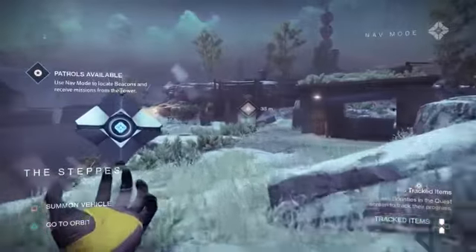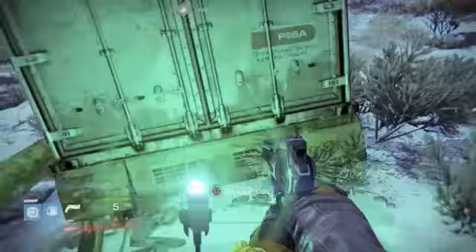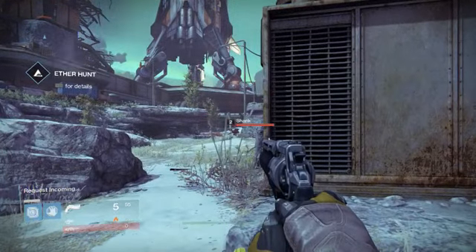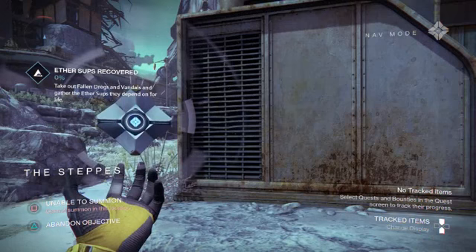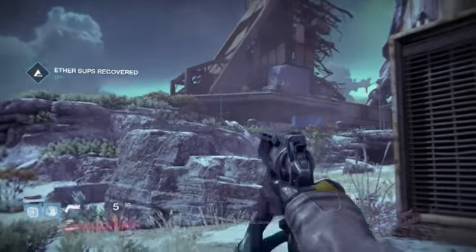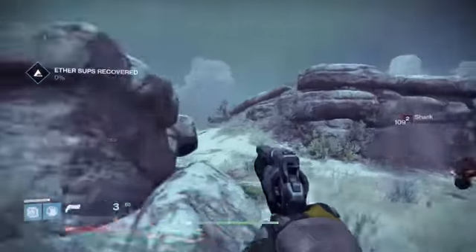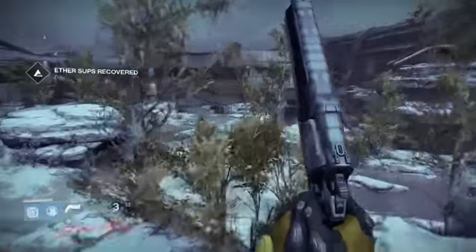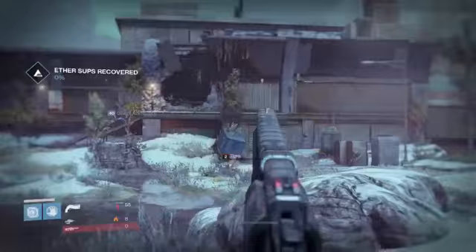All you have to do is walk up. If you hold your ghost up it will show you exactly where the bounty is, and there are also little green blinking things. You come over to it and hold your square button to get the mission. This one is called Ether Hunt — basically you take out fallen dregs and vandals and gather the ether supply. Anytime you see a triangle marker that means you need to kill a certain type of enemy and collect what they drop.